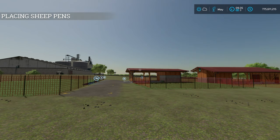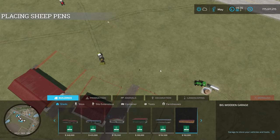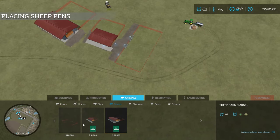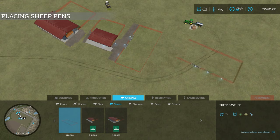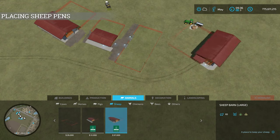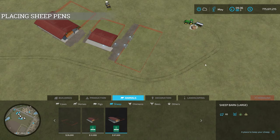First things first, we need to place down some sheep pens. If we go into the store menu — the three lines at the bottom — go to construction mode, then over to the animals tab and select sheep. We have three in-game sheep pastures. The first one holds 15 sheep, the next one is 51,000 and holds 25 sheep, and then we have one that holds 65. There are a few differences between these different pens that we'll talk about.